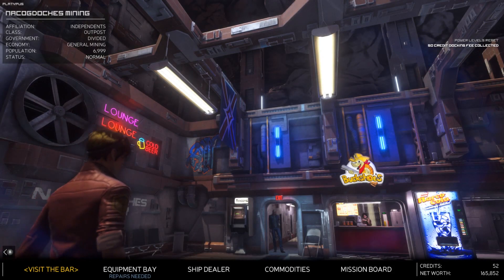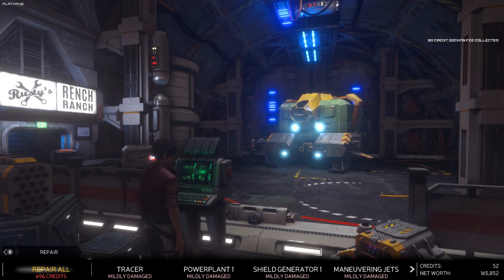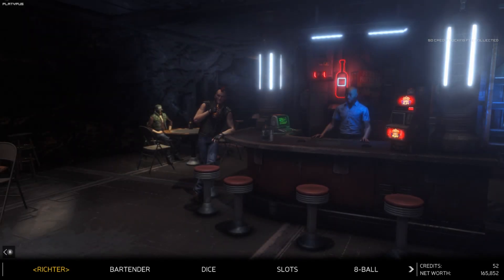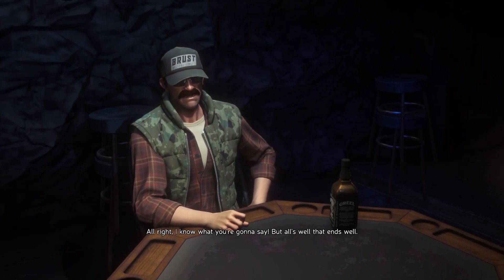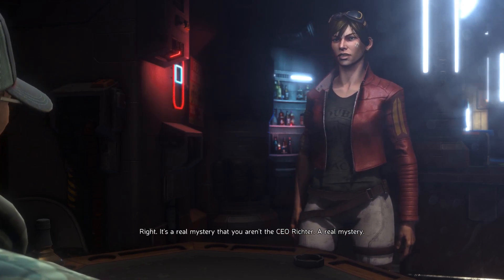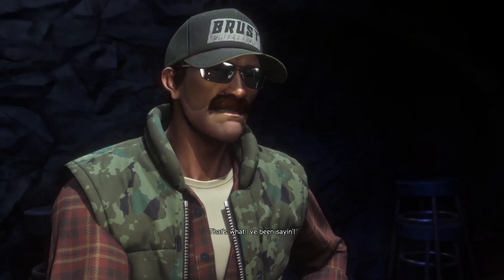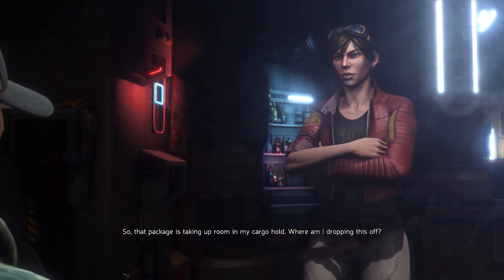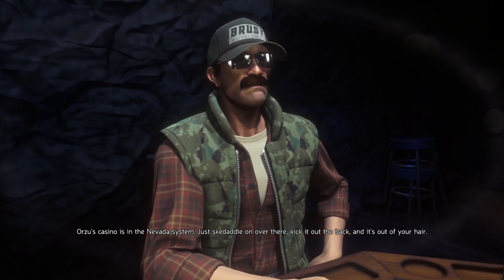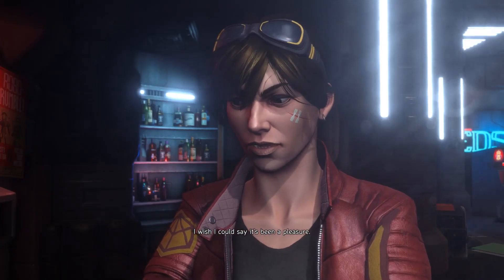We can't even afford our repairs or refill our missiles - and we didn't get paid for this. This better have paid. Richter says all's well that ends well. Player responds: 'It's a real mystery that you aren't a CEO, Richter.' The package has taken up room in the cargo hold - where are we dropping it off? Richter says Orzu's casino is in the Nevada system - just skedaddle on over there, kick it out the back and it's out of our hair.